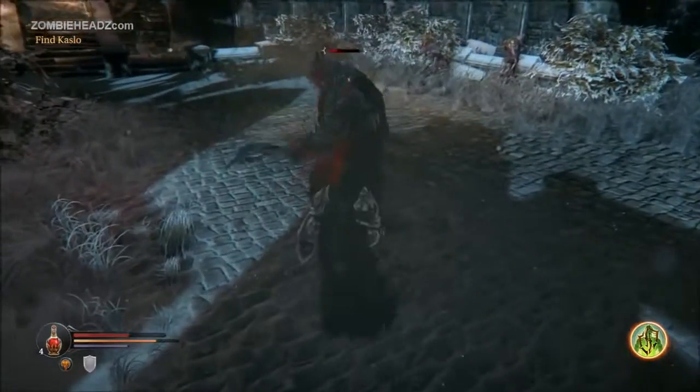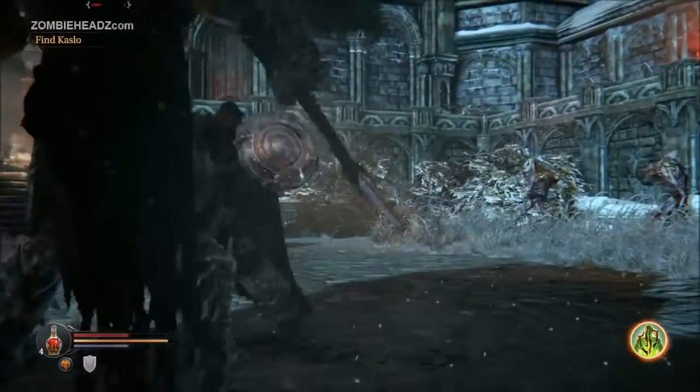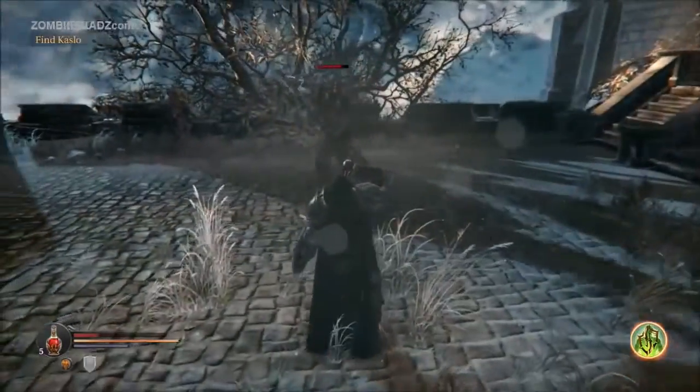Now here I'm going to parry and I'm moving to my left. And when I riposte from here, this is actually the backstab animation. Now both deal a ton of damage, so basically it's up to you — use whatever you think looks the coolest.